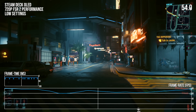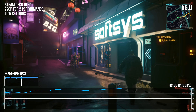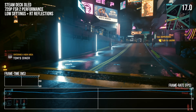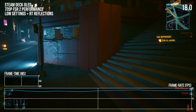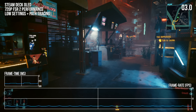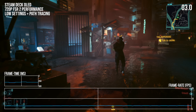Cyberpunk 2077 sees some of the same harsh performance issues. With low settings and FSR 2 in performance mode at 720p output, we're cruising along at 50 to 60 FPS while walking through the open world. But dial in RT reflections, and the framerate plummets to the mid-teens — it runs, but it's not especially playable. Surprisingly, the full path tracing experience technically runs on the Steam Deck, though frame rates are in slideshow territory at just 2 to 3 FPS. It's a fascinating little demo, but we're nowhere near acceptable performance here.